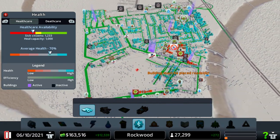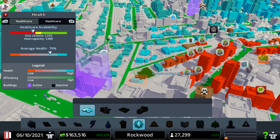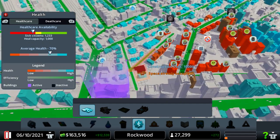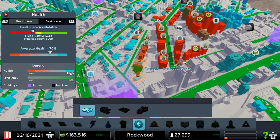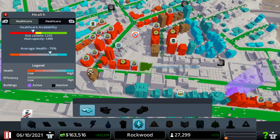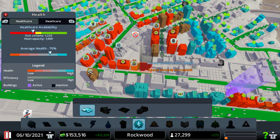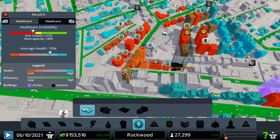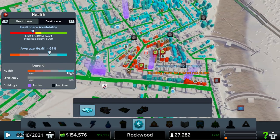Looking at the medical clinic, you can see everyone's quite well serviced. These guys over here are ill — if I chuck one there, that should help them out. You can see the green lines showing the infrastructure: what will help, what it covers, and how. If I build that there, then all them people that are currently red will go green.